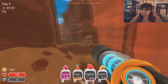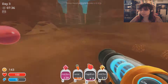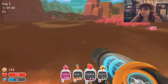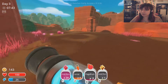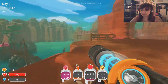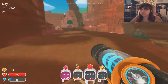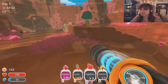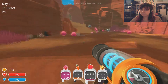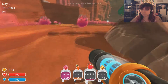Gold slimes are really rare. You're lucky to ever meet up with one. Of course, there have been some YouTubers that have met up with them like five times. But that's really nice — that's gonna get us some good upgrades. We're gonna collect some more food before we head off. The gold slimes — you can't capture them. All you can do is just shoot food at them and pray.